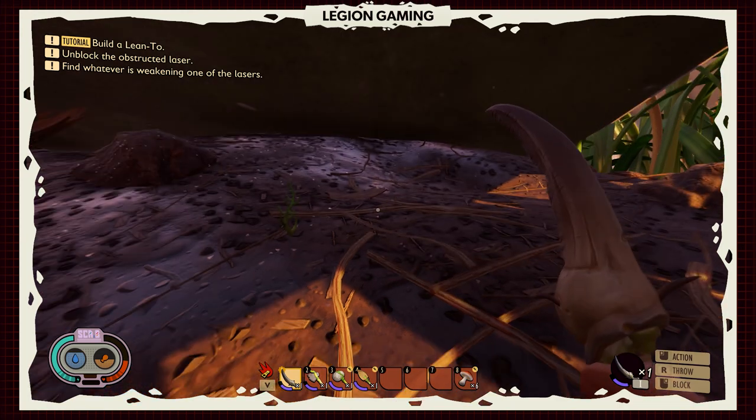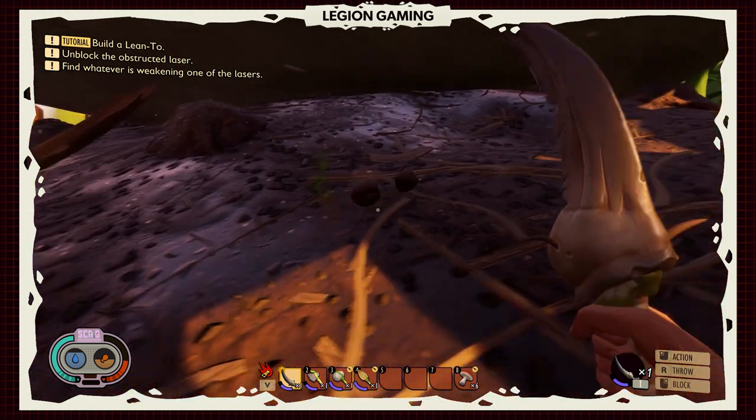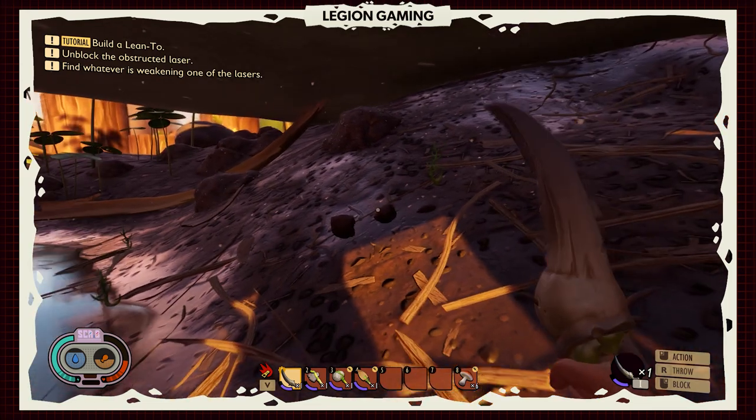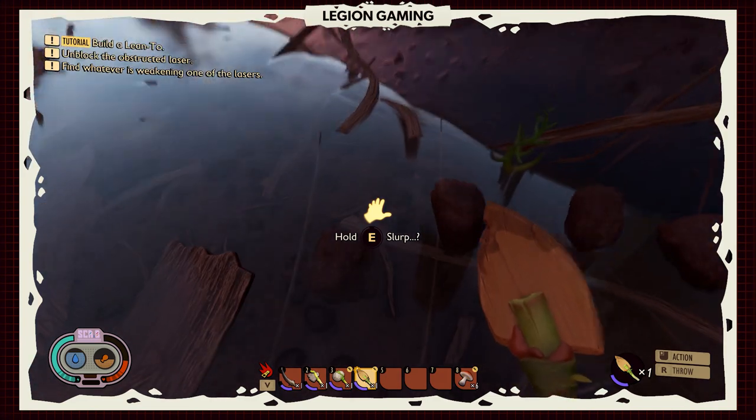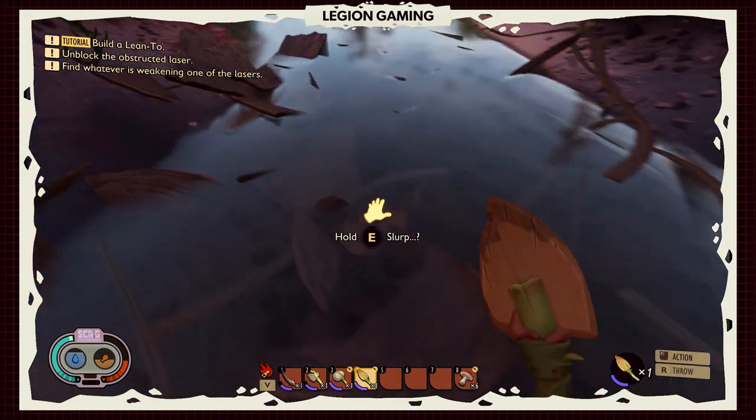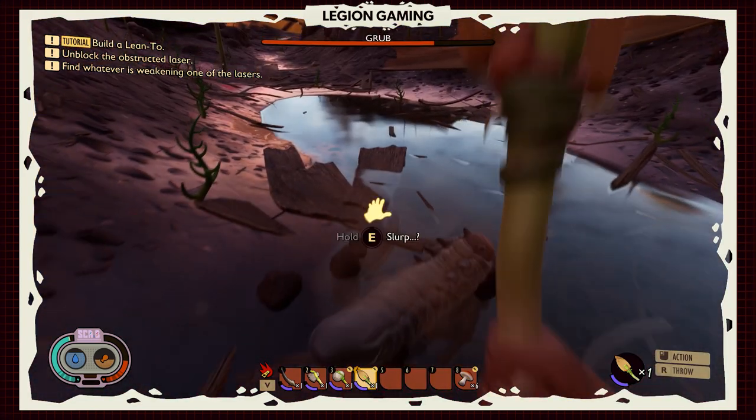You do need an acorn shovel — you can get those really easily within five minutes in the game. Go to the oak tree, get your acorns, and this is what you're looking for. You pop out your shovel, follow the trail, and all you got to do is stick that shovel in the ground and that is how you are going to pick up the grubs.